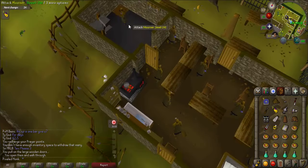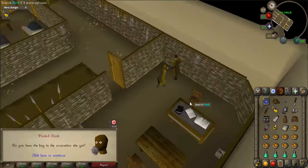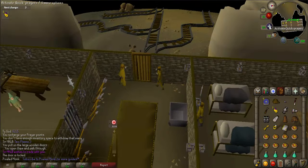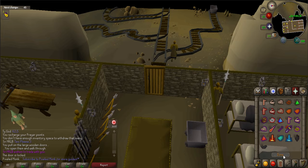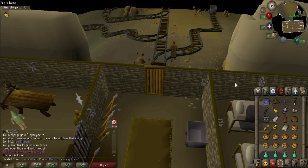Go through the front door, then the door to the west, and use the trap door on the floor. Head to the most southern room and talk to the head mourner to receive a new key. Use the key on the door that is all the way west. Once you go through, you can put on your prayer gear and set your quick prayer to Protect from Melee. A lot of this quest will require you to follow along exactly where I go, but I will be explaining as we go, so pay close attention.